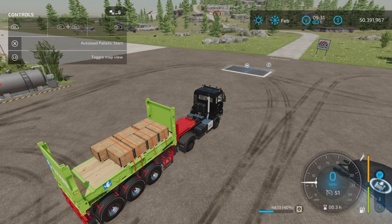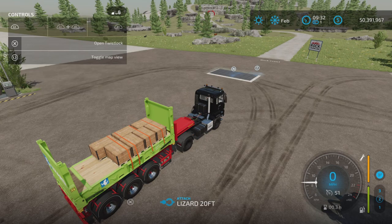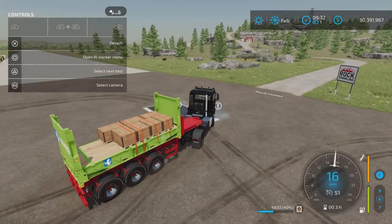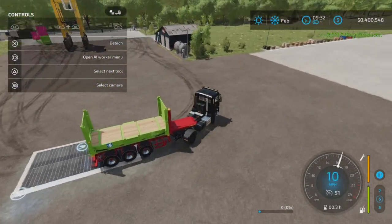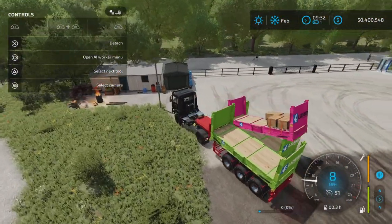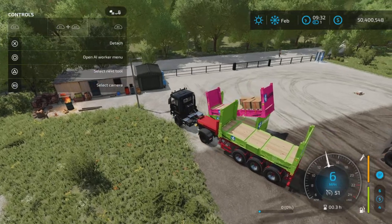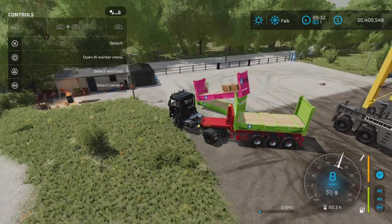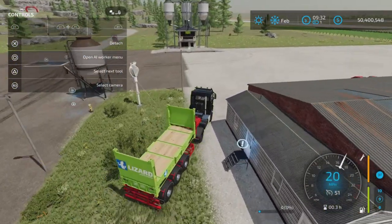This being auto load, you can stop or start the auto load once it has been attached. If it is not attached you don't have that option — only once it's attached to the trailer do you have control of it. Now we can go over a sell point: start overloading — we can directly sell into the sell point and bam, it is gone. You can also load from another trailer, though that could be a bit tricky.